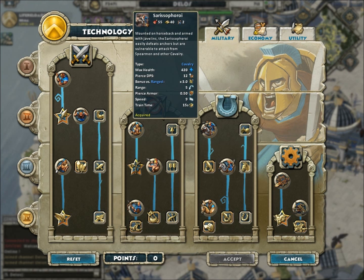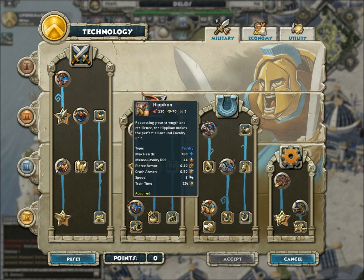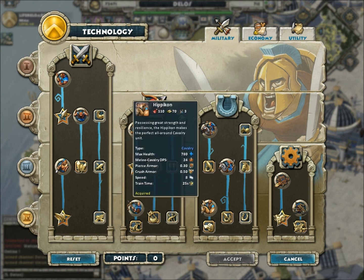This unit — I'm not going to even try to pronounce it — will not work. Your Hippocon might, but it costs so much in resources and it's such a drain on your population. It starts at 3 population and the upgrade takes it to 2, but I don't think they have enough punch.